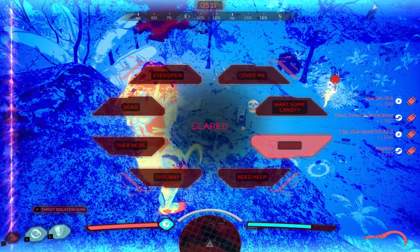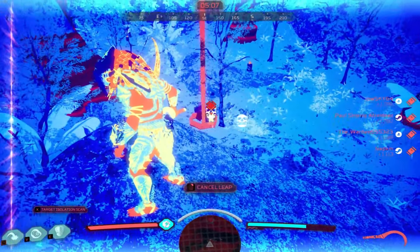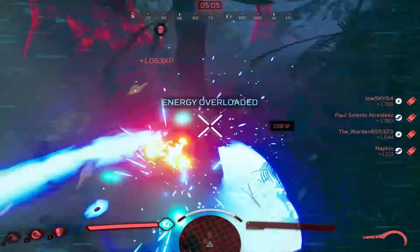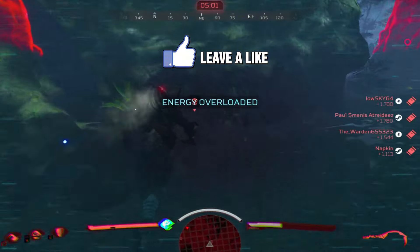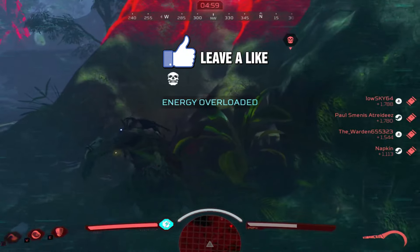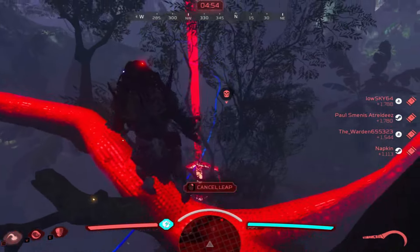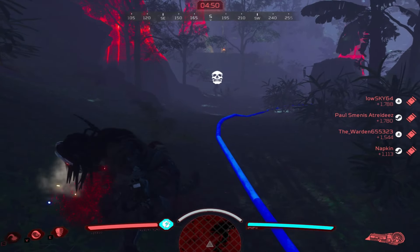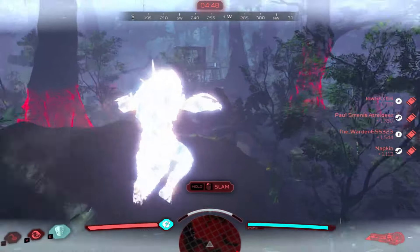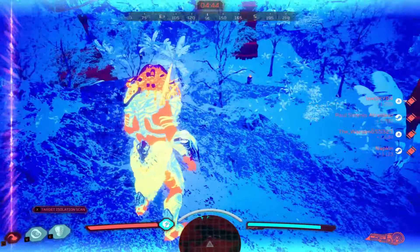We're down to three and they're all in critical health. I can do a stealth kill on any of them pretty much, but we'll do this air stomp — nice, so those two are down and there's one left. I want to get that trophy before I leave this area, then jump away. I think he saw me. Okay, this is the last one.